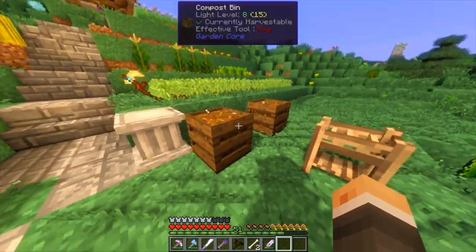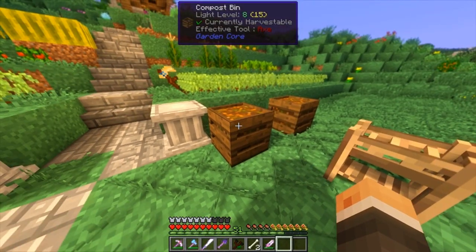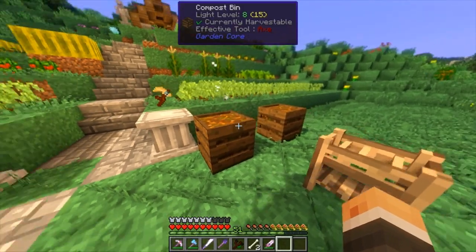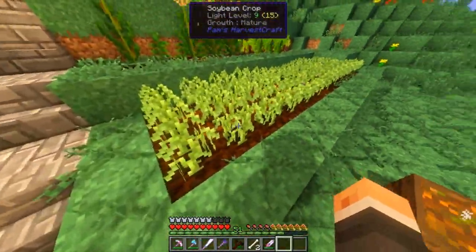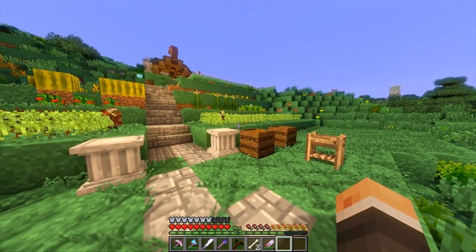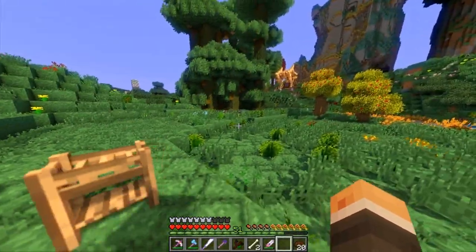Sounds gross, but if you mix it around a little bit it gives you some compost. In this case it turns into enriched soil, but in real life it turns into compost with worms and stuff that's really good for your food. I'm guessing it's going to be just as good for our in-game food. Right now I just have some compost — I threw in a bunch of saplings because I had tons of them.